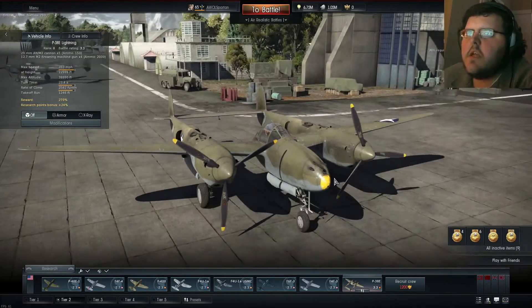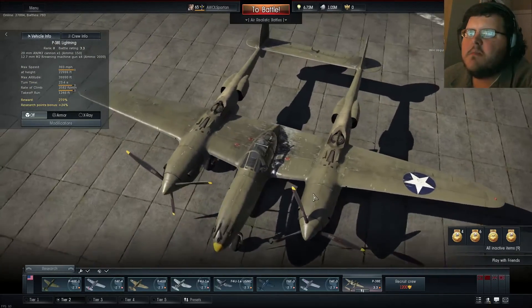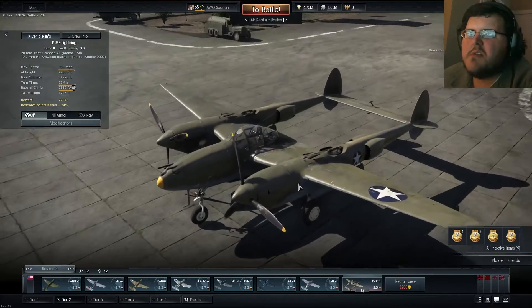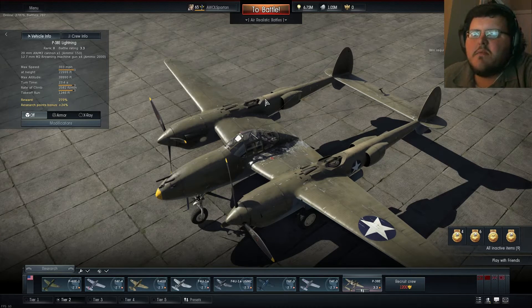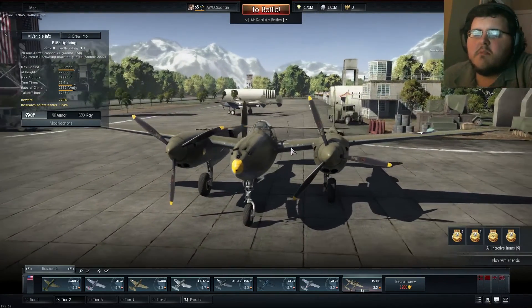That's the P-38E. As far as the P-38s go, it's a pretty weak plane in comparison to the others. Its climb rate, its max speed — everything. It just doesn't feel like a P-38. It feels weak. It feels like its performance isn't quite up to par.